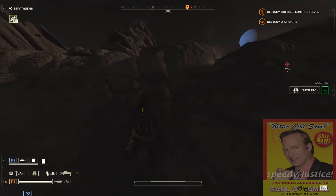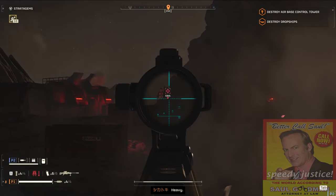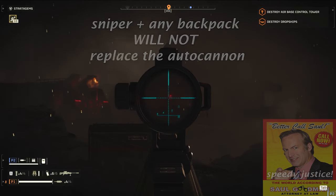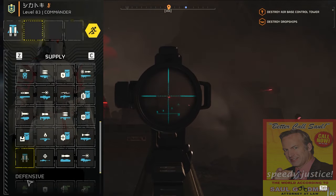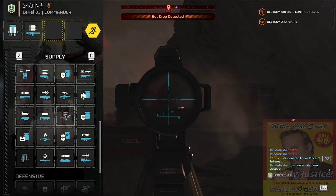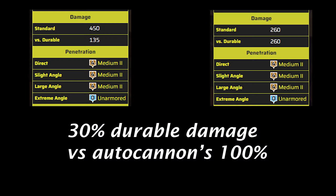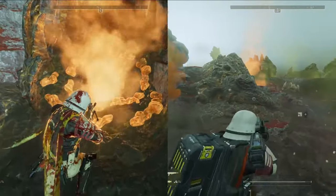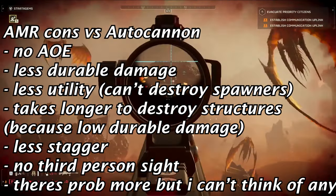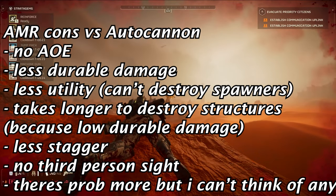This leads to combos like the jetpack sniper, the jetpack flamethrower, the jetpack machine gun. I am a jetpack main. In my humble opinion, a sniper with a backpack isn't gonna replace the autocannon in terms of raw power. If you wanna use a backpack along with a sniper, you should be able to do it without sacrificing another stratagem slot. A sniper isn't as powerful as an autocannon — it does not have AOE, it has less damage, can't destroy spawners, can't destroy shrieker nests as easily. So running the sniper-jetpack combo will give you more mobility to compensate for the lack of firepower and utility.